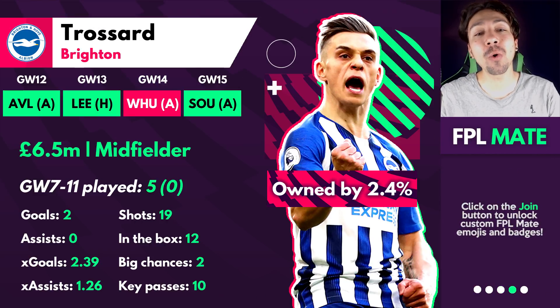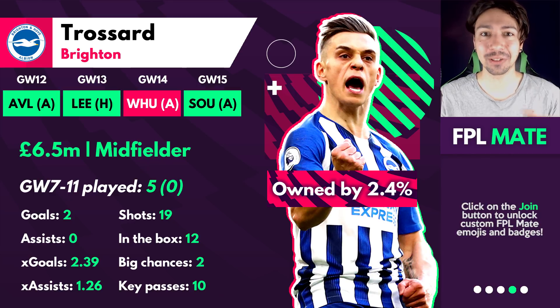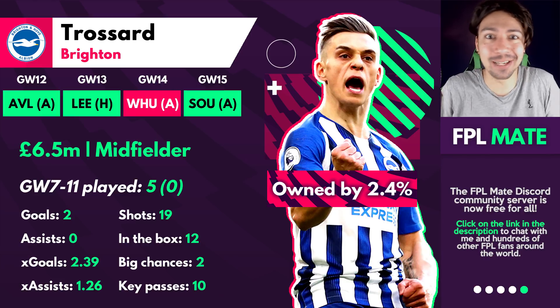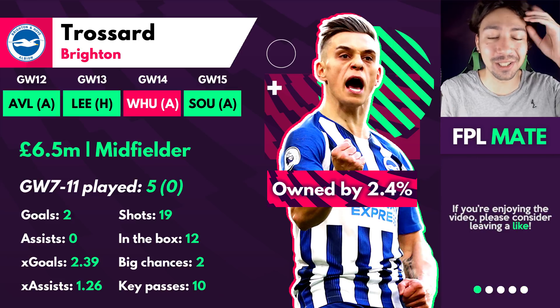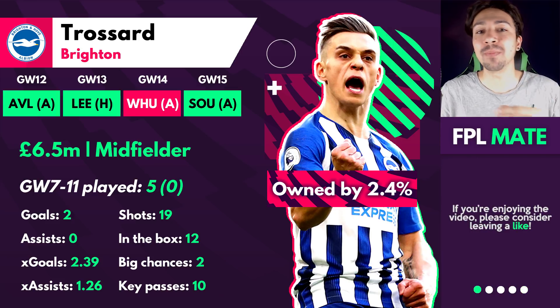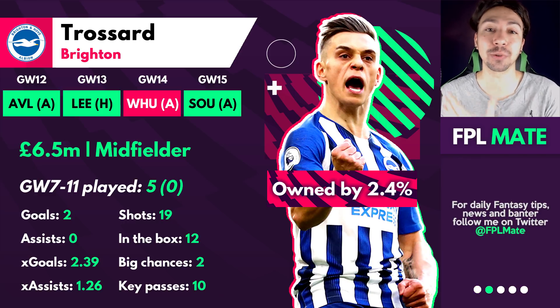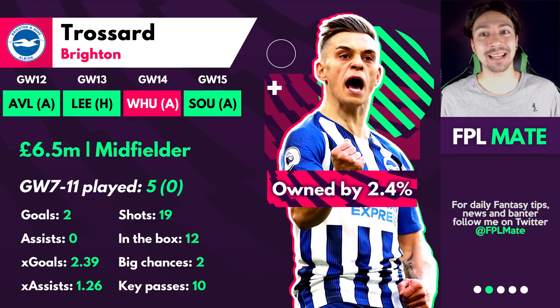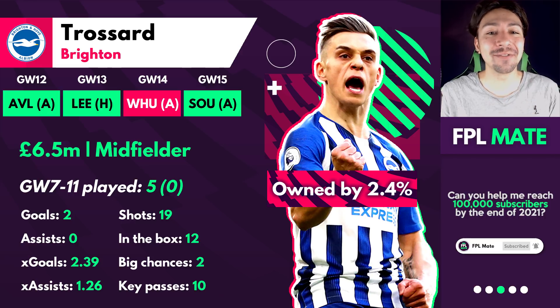Our next pick is Leandro Trossard, all the way down at 2.4% owned. Today we're doing eight differentials — players that maybe you hear a little bit about on FPL Twitter or YouTube, but for the majority of people these are not players anyone is talking about. Brighton are playing well and improving in attack. Trossard has actually played the past five games for Brighton as a central striker — we absolutely love these out-of-position players who are playing in a more advanced position than their FPL grading suggests.